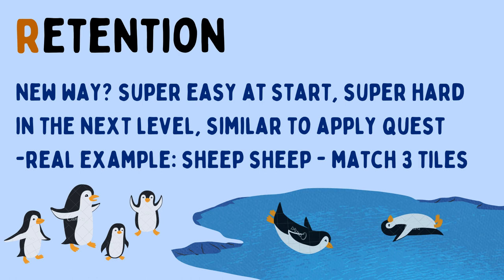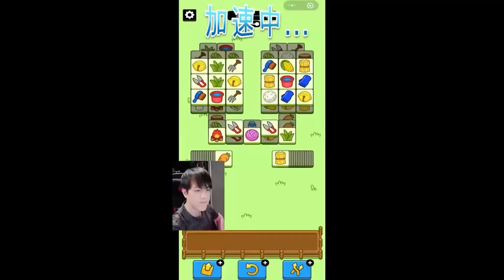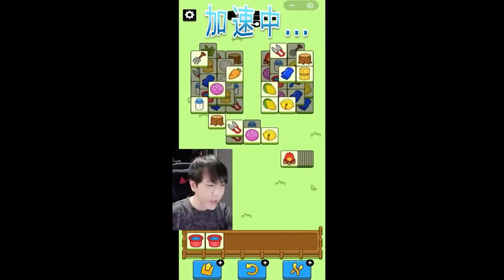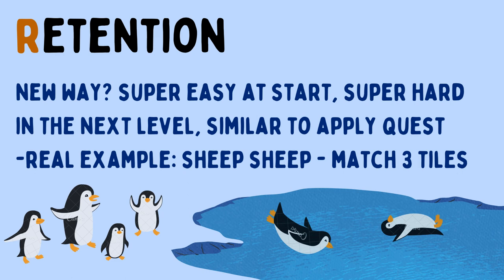But in the first level, it will be super easy. But in the second level, it will be super hard. One real example is the game Ship Ship — a match-three tiles game — where in the second level, the chances to solve the level are very very small. This difference between the difficulties of the two levels has made players keep trying to solve the levels, even though they can't solve it.